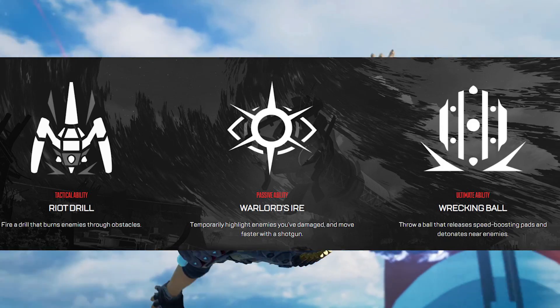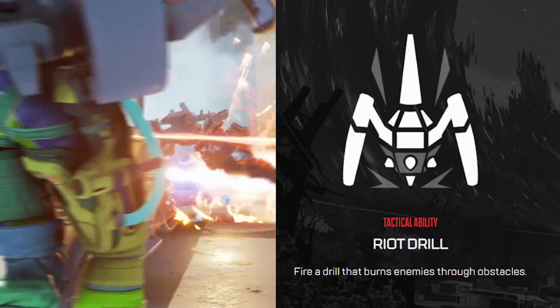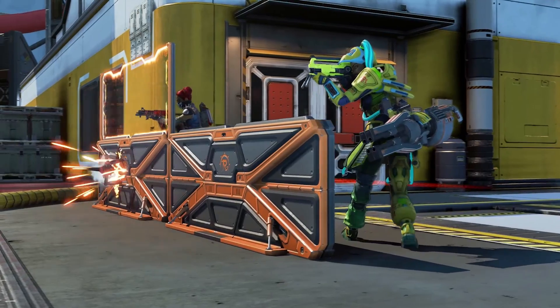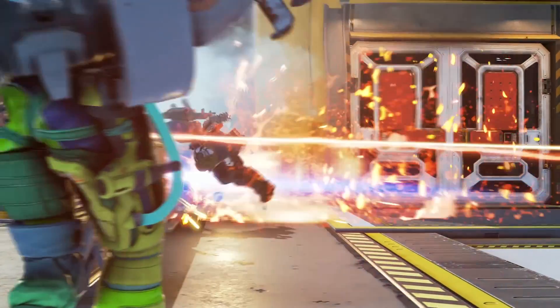Mad Maggie's abilities have been revealed on the official EA website. Her tactical is Riot Drill — fire a drill that burns enemies through obstacles. We can see that here. There is an indicator showing you that you are about to get burned, but it's fairly short.